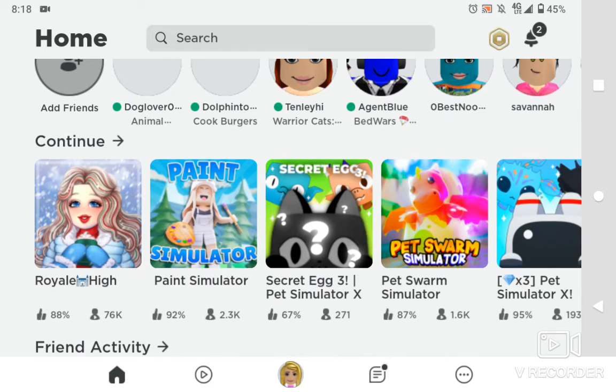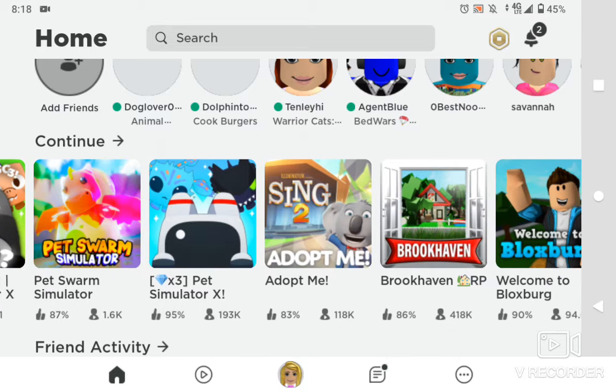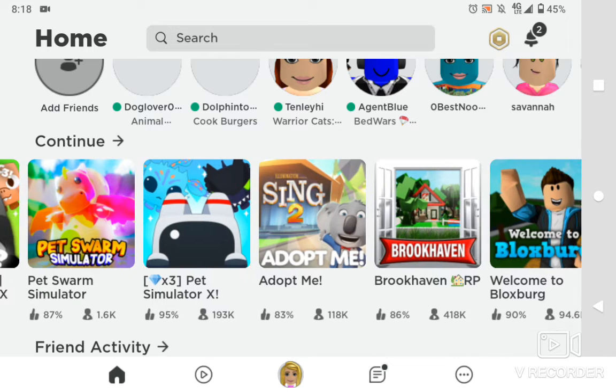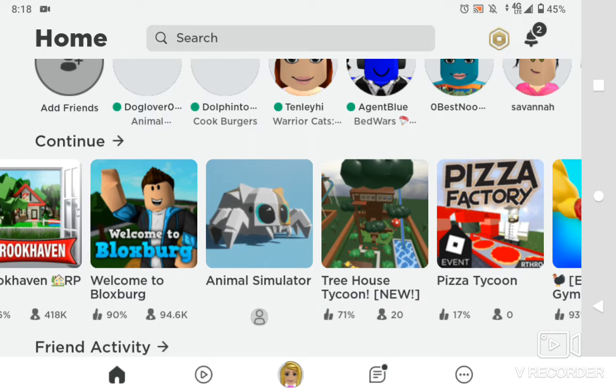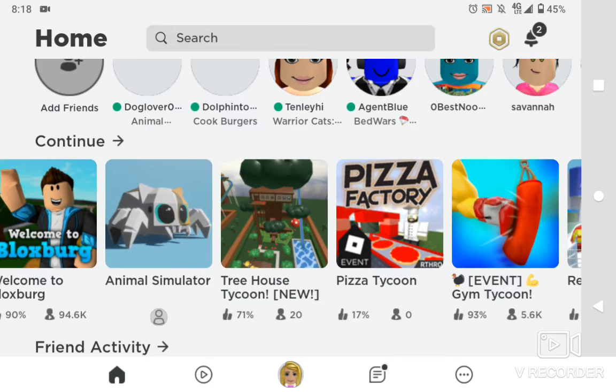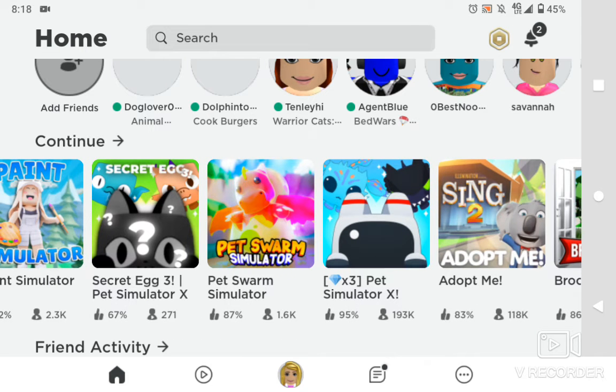So these are all my favorite games. I'll tell you mine: Pet Swarm Simulator, Pet Simulator X, and Adopt Me. Adopt Me is really my favorite. I also like Welcome to Bilgeberg, Brookhaven, Treehouse Tycoon, and Pizza Factory. But I will show you guys today how to play Adopt Me.